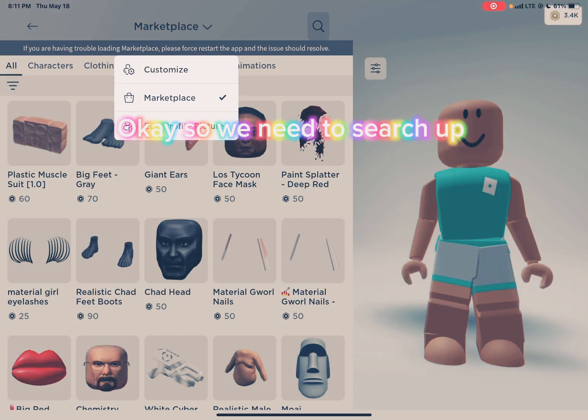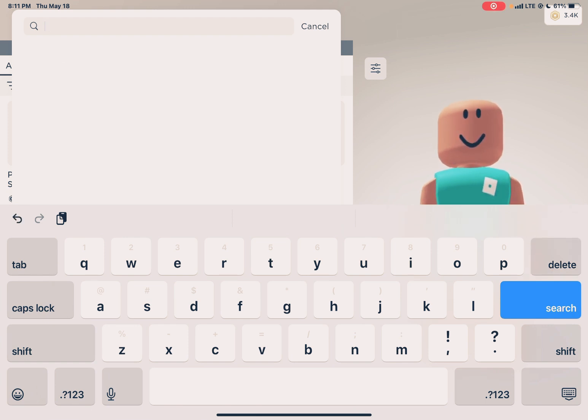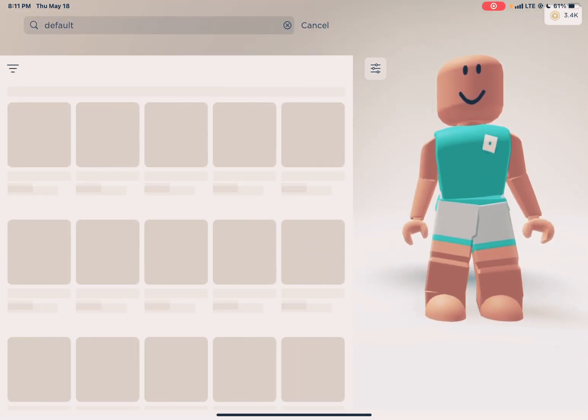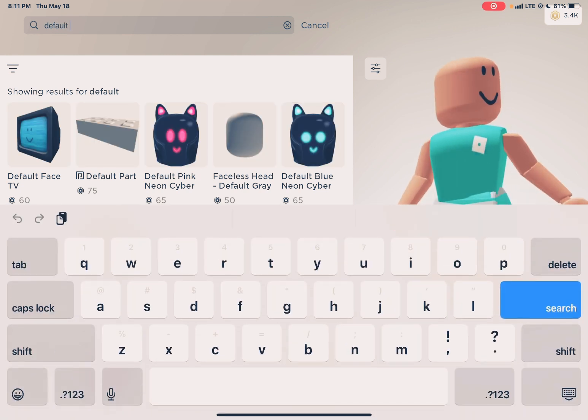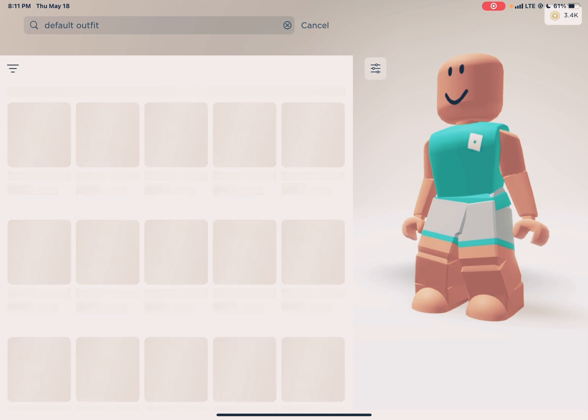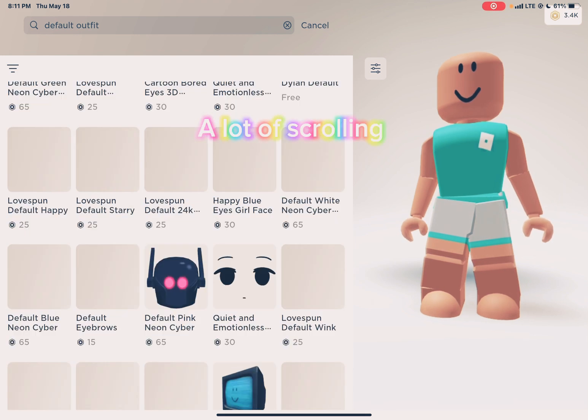Okay, so we need to search up: default shirt. I was trying to find it — a lot of scrolling.